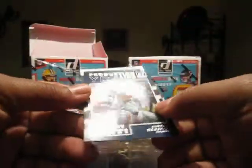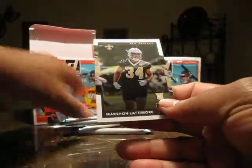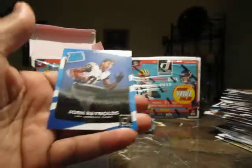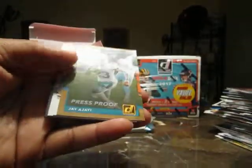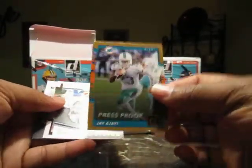We got stats — production line Ezekiel Elliott and a rookie of Marshawn Lattimore. Drew Brees and Josh Reynolds. Drew Brees on top, Jay Ajayi bronze press proof.